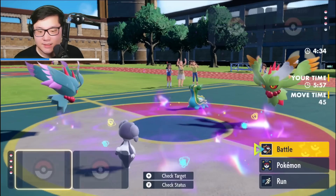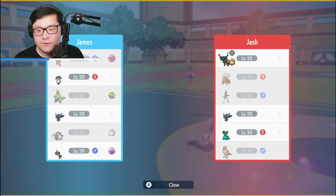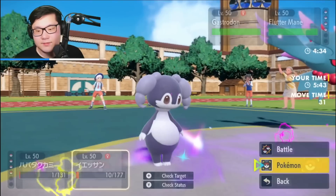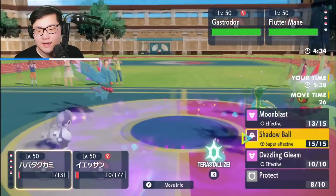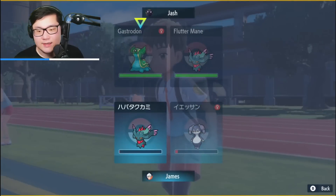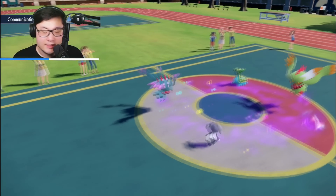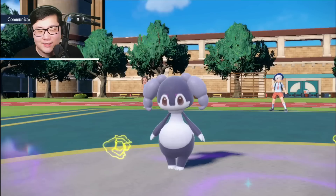Flutter Mane comes in — I'm a max speed one, which is fine, and they've used their Tera already. I could go for Helping Hand Shadow Ball. If this is Focus Sash, I think that's not a bad play. I'm going to go for Helping Hand Shadow Ball — the Dazzling Gleam attack is a bit annoying, but I think I'm getting a free switch to Armarouge anyway. If I lose both Pokemon to Muddy Water and Dazzling Gleam, that's okay.